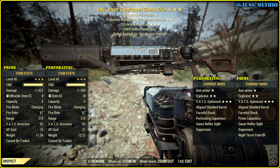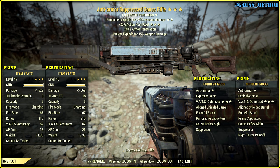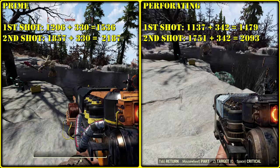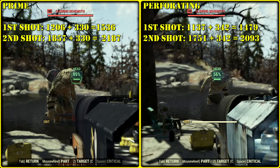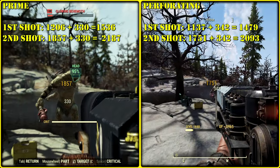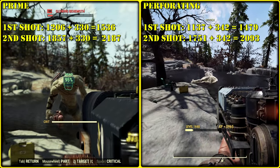Alternatively we can try anti-armor with the same other setup. As we know, anti-armor plus perforating capacitors should ignore 90% of armor, which sounds promising. Additionally we have Tank Killer. The field test shows that prime is still in first place, which is not a surprise.